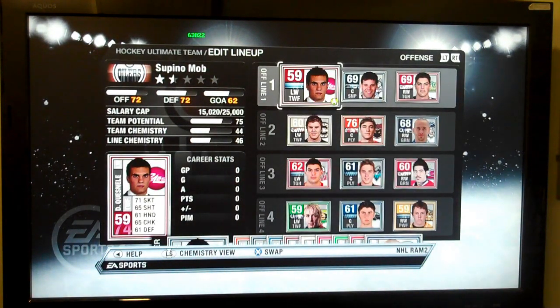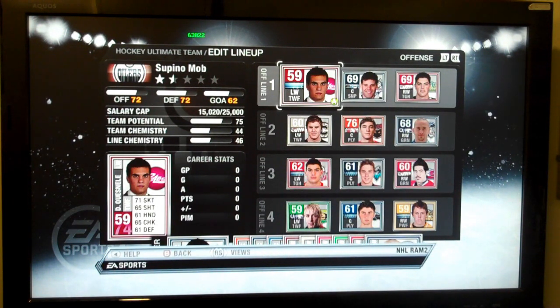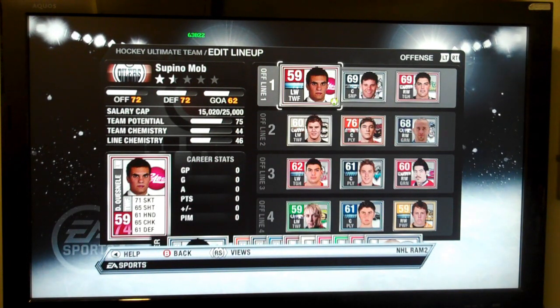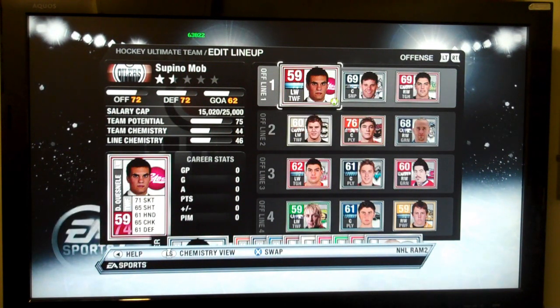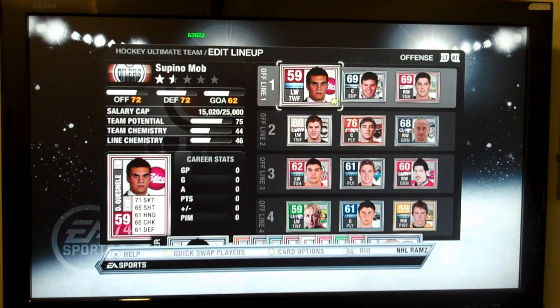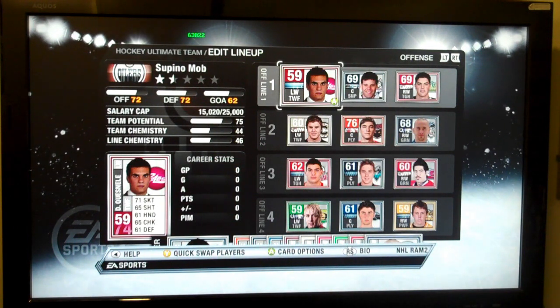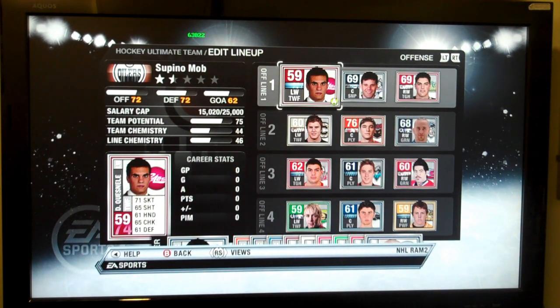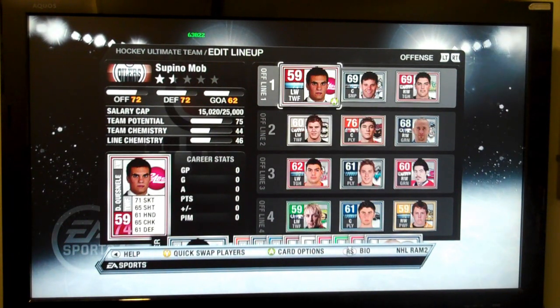And now we'll be going through the chemistry. If you haven't seen the blog or some of the other videos, what we've done is have four different areas that affect a player's and team's chemistry. One is if the player is playing in his proper position. Two is if he's playing in the same league as his line mates. Three if he's playing with a team mate that is on his current team. And four if the line has a little bit of chemistry in terms of the player types that are on the ice.